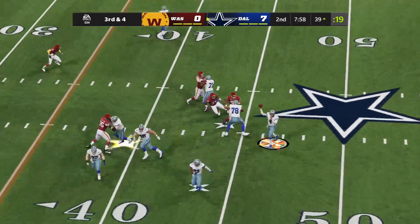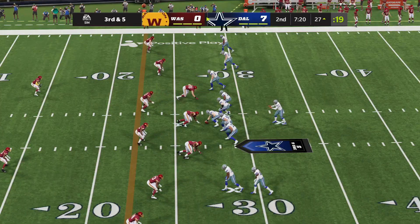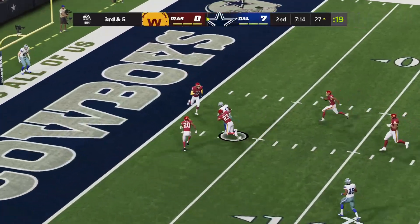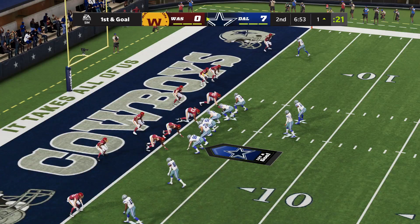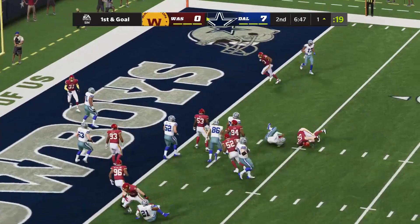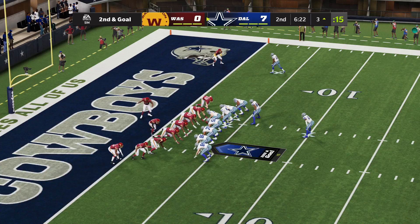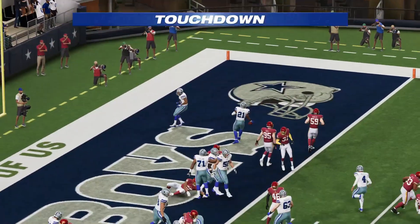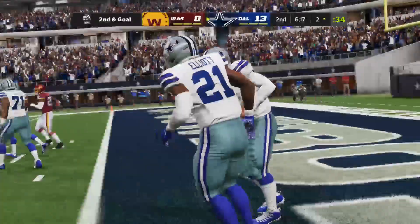Prescott out of the shotgun checks down to Zeke, well blocked on third and four — first down. Then on third and five, Prescott looks over the middle and hits Michael Gallup for a big completion. Cowboys down to the one on first and goal. An RPO doesn't work, losing a couple yards. On second and goal from the three, Prescott hands off to Elliott, who walks it in — two touchdowns for Elliott in the first half. Cowboys lead 14 to nothing.